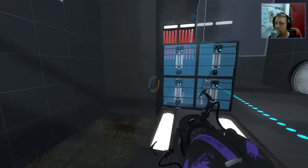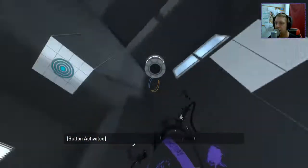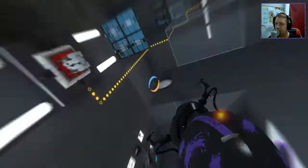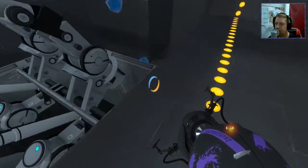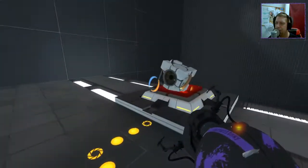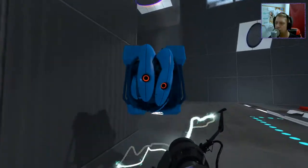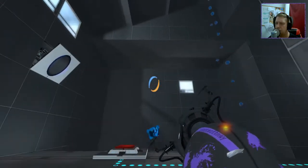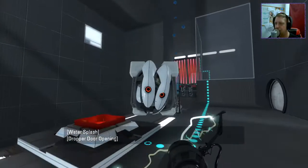Alright, so what are we going to do here? What does this do, actually, first? That disables that, so we should probably go across to the other side, right? But we can't. What's this gel? I don't really see what good this would do. I just wonder if there was some weird bounce thing we could do there.